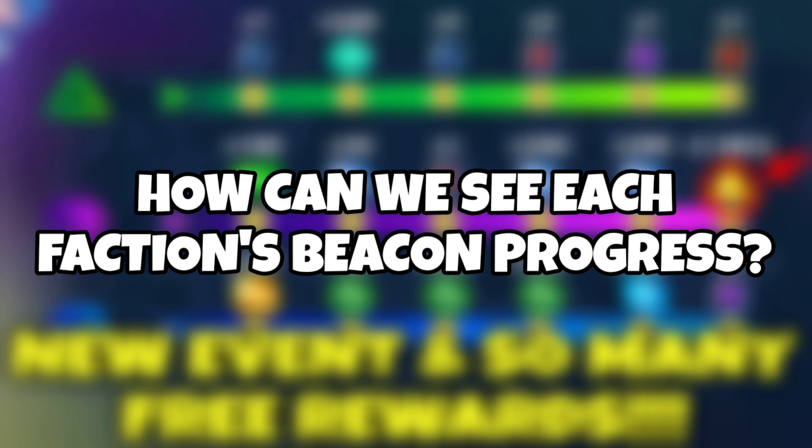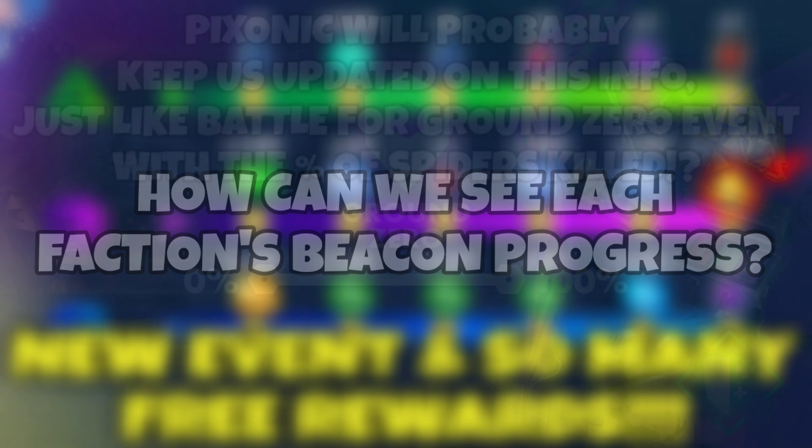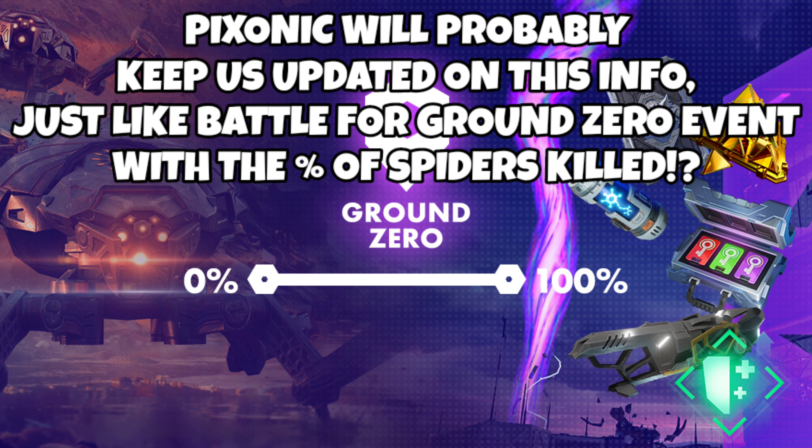How can you see each faction's progress for this community event? I'm guessing that Pixonic will be keeping us updated, just like the Battle for Ground Zero community event worked, where Pixonic gave us daily notifications in the news tab to show each percentage of the Grey Swarmed Spiders killed.